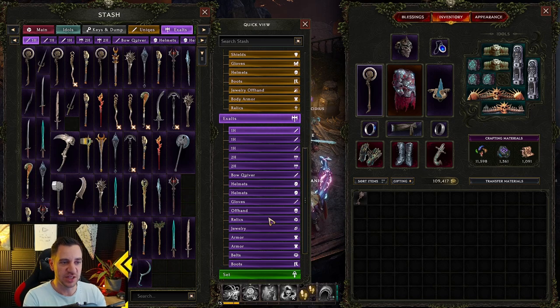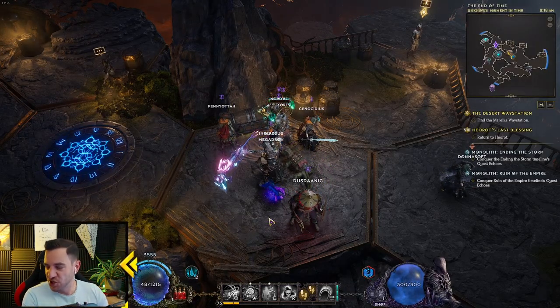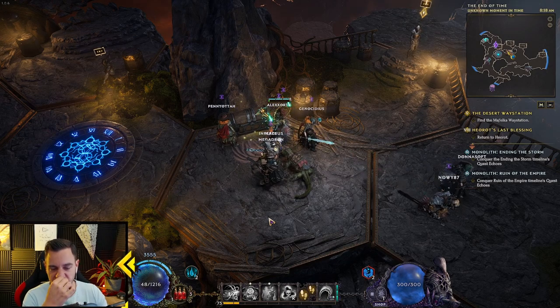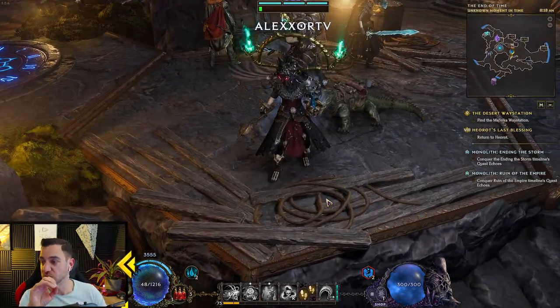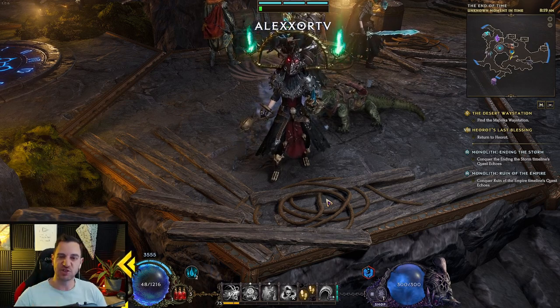This helps a lot to keep order and an overview of what you're doing in this game. Let me know in the comments how your stash tabs look like — maybe you have a better system, and let me know that. This is by no means perfect — I'm not claiming that — but this has worked best for me so far. Let me know what you're doing, and I will see you in the next video. Like and subscribe, and join my streams. Thank you.